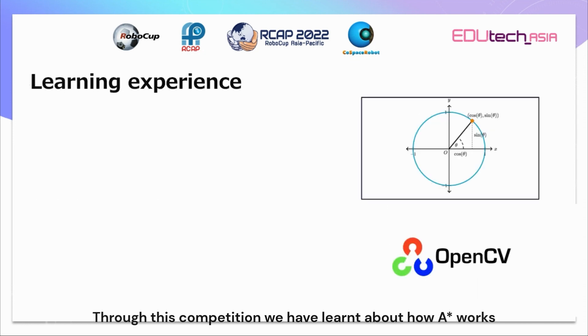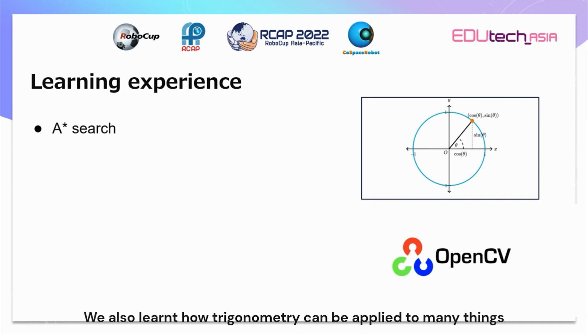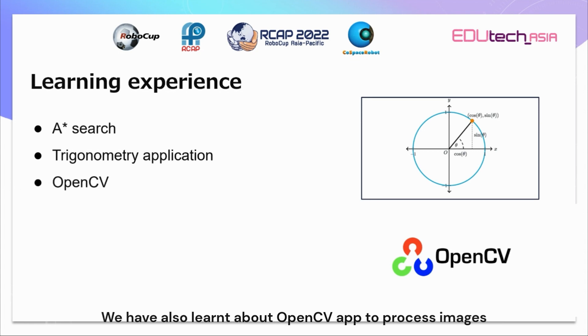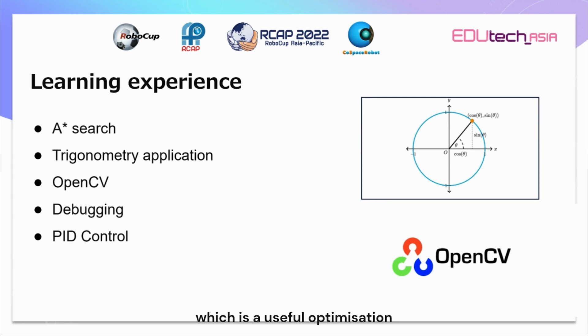Through this competition, we have learnt how A-star works, the heuristics for it, and that it guarantees the shortest path. We have also learnt how trigonometry can be applied to many things. We have learnt about OpenCV application to process images and to generate 2D arrays from it. We have also learnt how to efficiently debug, and last but not least, we have learnt about PID control, which is a useful optimization.